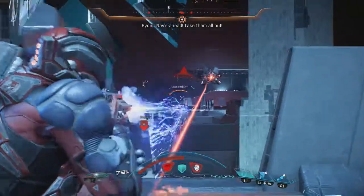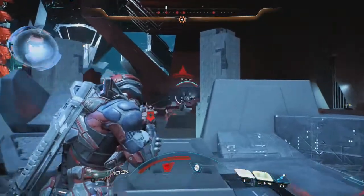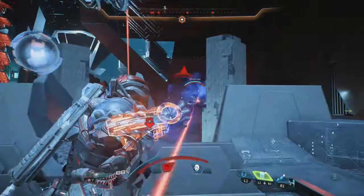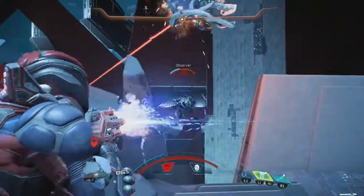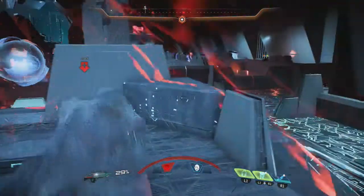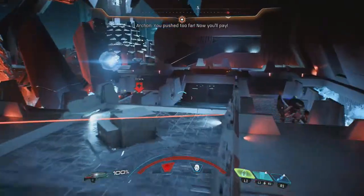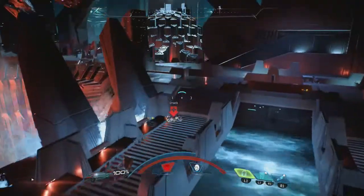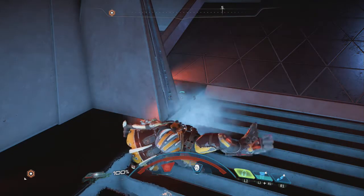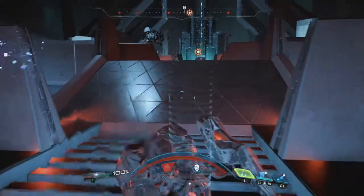How are you supposed to revive your teammates without cloak? If anyone knows, please leave a comment - I'd like to know what abilities you can use to safely revive a teammate. I think cloaking is the best option. Don't stay in one area too long or you'll definitely get overwhelmed. The Architect doesn't make life easier.